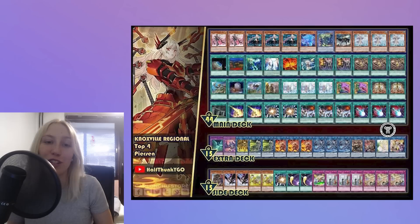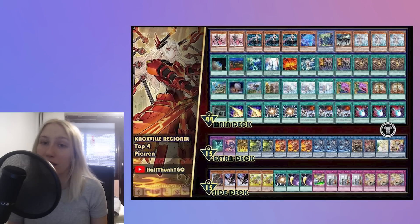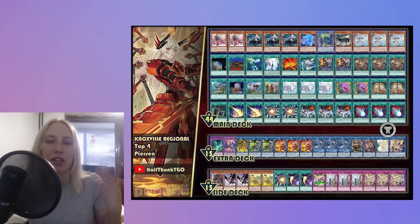Moving on to the Knoxville Regional top four — this is a Sky Striker deck list. They played everything: Striker, Adventure, and the Souls and Illusion of Chaos package, so it's going second for sure. Looking at it from the going-second perspective, there's Mystic Mine Ruler, Lightning Storm, Super Poly together with Garura. The only thing that throws me off a bit is Desires together with the Adventure package, but if you get your plays going and get everything out before you use Desires, at that point it's just more consistency, so I don't have an issue with that.